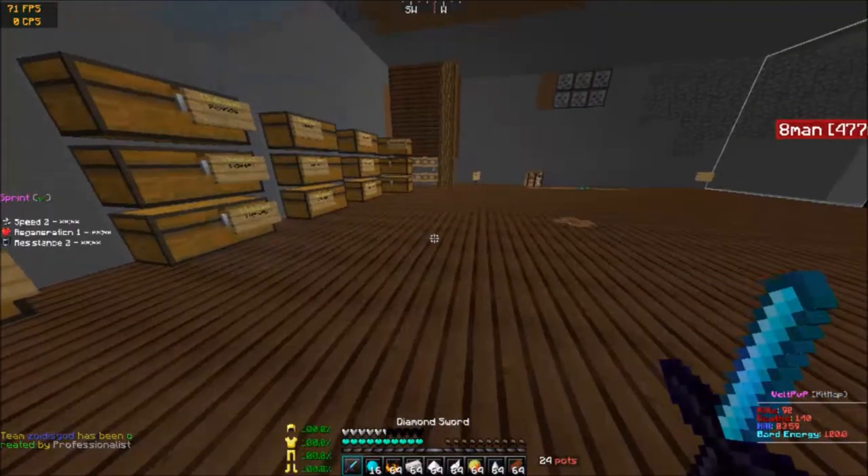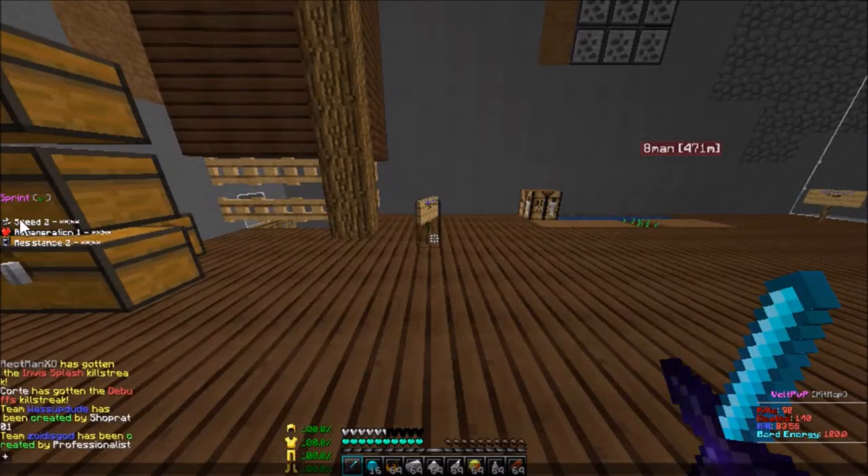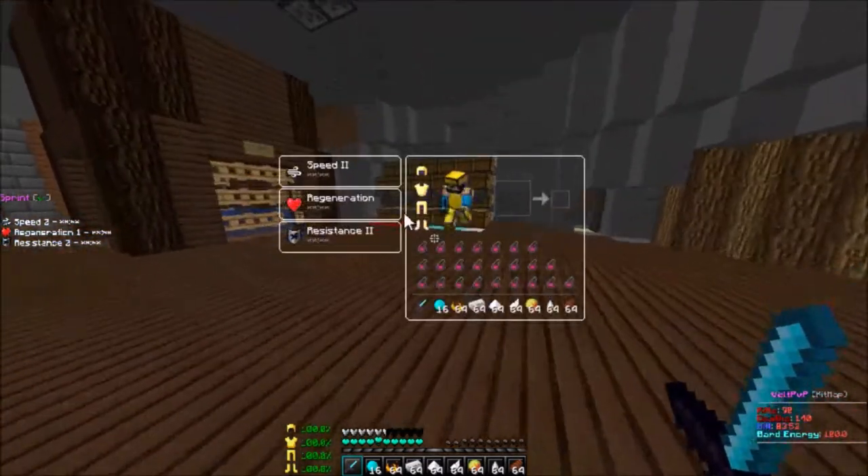I'm going to show you the effects you get. You can see them here: speed, regen, and resistance. Those are the effects you get in the bard kit.